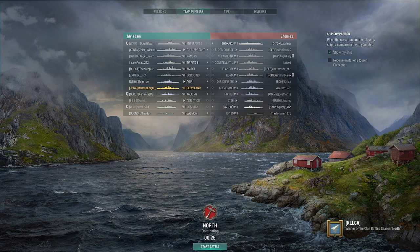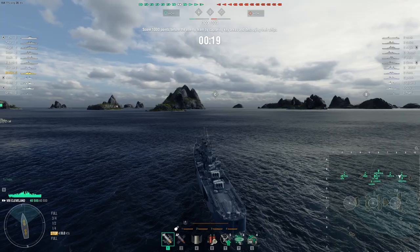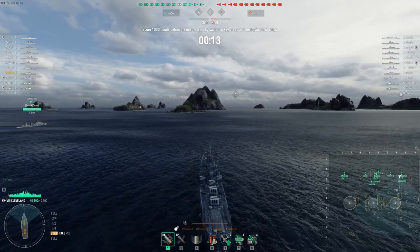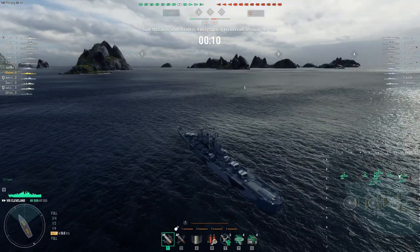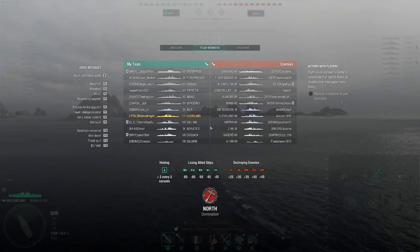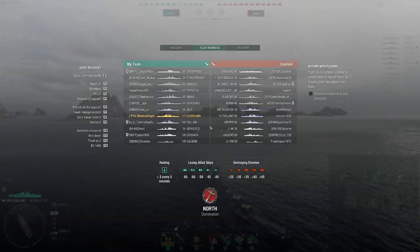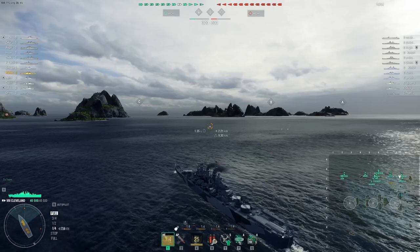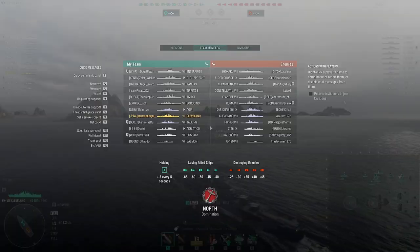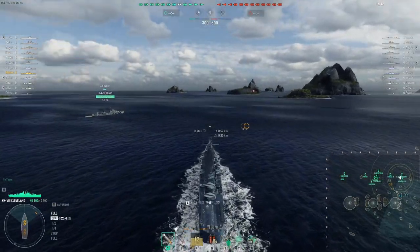Alright, so here we are on North. It's a Tier 9 game — Tier 8 and 9, no Tier 7s. It is a carrier game; they have a Shokaku, which is a bit annoying for us even though we are a light cruiser. Each torpedo of his does a lot of damage and we have no heals, so let's play carefully. We are a radar cruiser, but that doesn't mean we have to force ourselves into uncomfortable positions. Let's play it a bit safe at the start and see where the carrier is dropping.